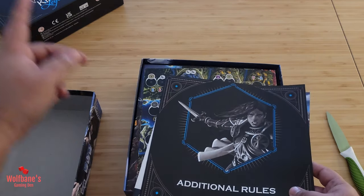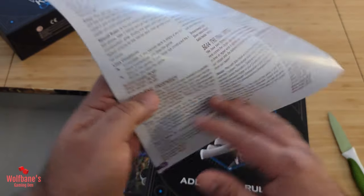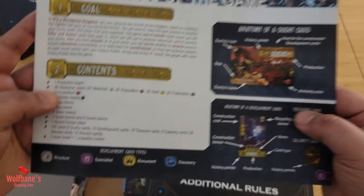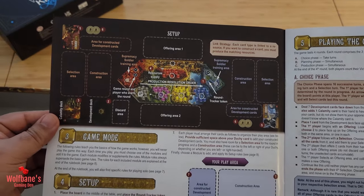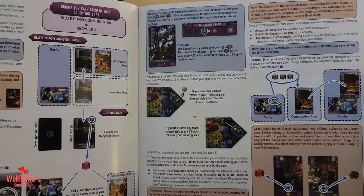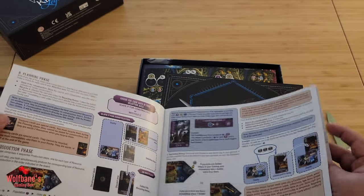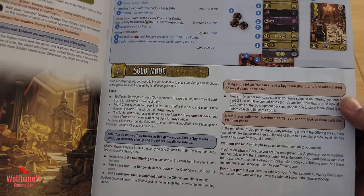The first thing we get is the rulebook, with similar artwork to what we saw on the sleeve. There are two books. Looking at the main rulebook: it covers the goal of the game, contents, different card types, anatomy of a duchy card, setup, and the game phases — planning phase, production phase, and end of game. The multiplayer game does not seem very rules-heavy, so hopefully easy and fun for everybody to get into.